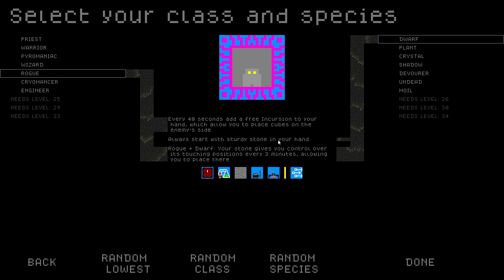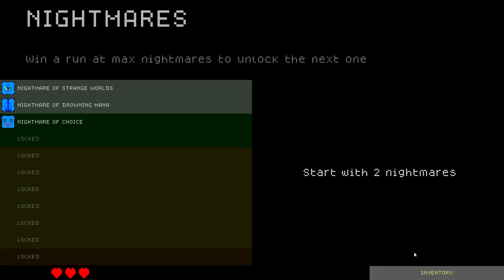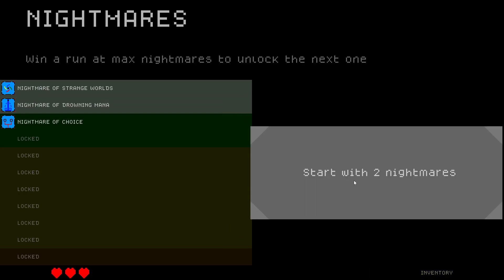Rogue plus Dwarf: your stone gives you control over its touching positions every three minutes, allowing you to place there. So you can drop stones in and they act like incursions. Sounds super lame but maybe it's good if you can get movement onto the stone.